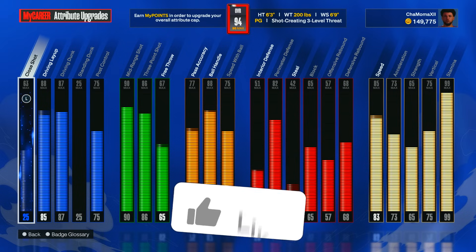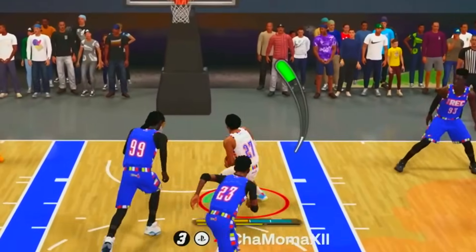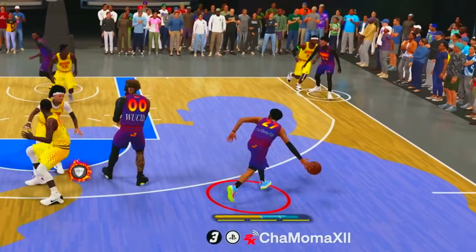It made it kind of easy to make this build. Upgrading it, I got a 95 overall cap but only used 94 of them — you can get to 93 or 94 overall and get every attribute you really need for this build. Now for the badges, they're actually nice.